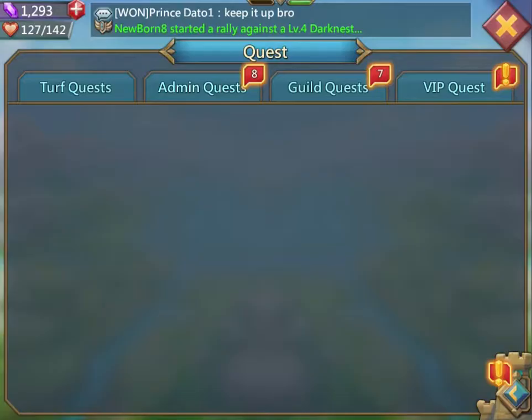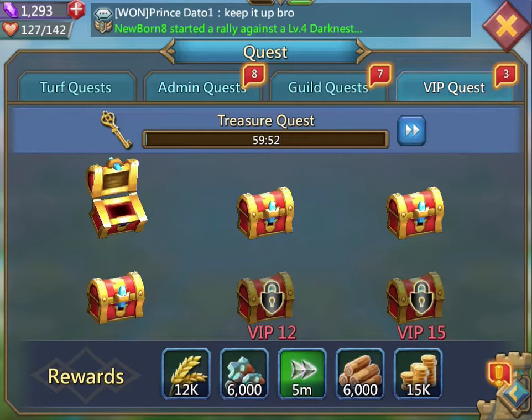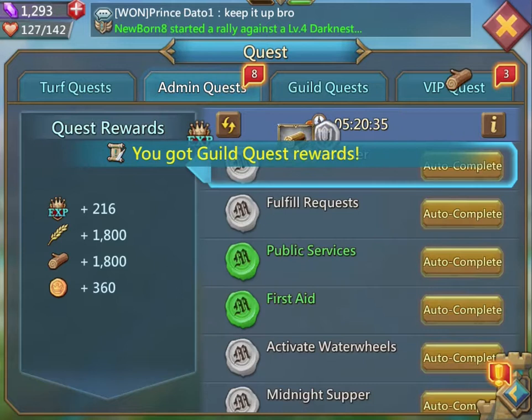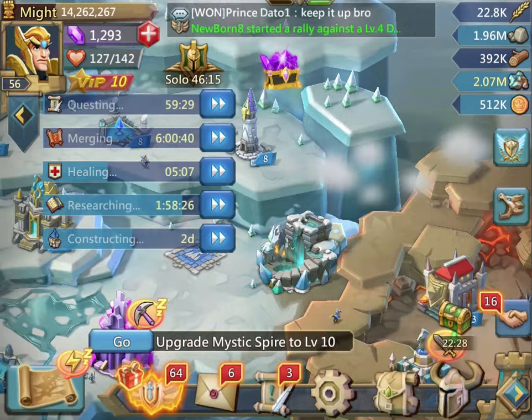Any time you see an exclamation point, hit it — that means you've got some good stuff coming to you somewhere. Here's VIP requests — there's a time limit between all of them, you want all of them. The higher the VIP level, the better the rewards. Guild quests refresh every five or six hours — just use all those up as fast as you can to get more. Mind you, the higher you get, the less likely you want to use these, as it's just a waste of food. You get guild points or guild coin, which is great.